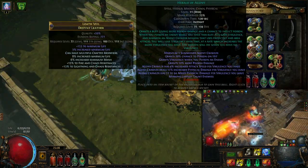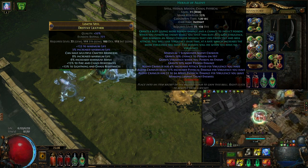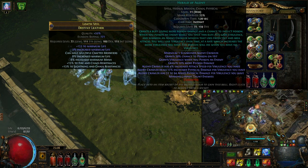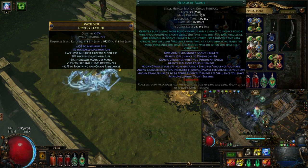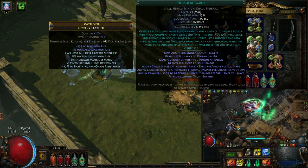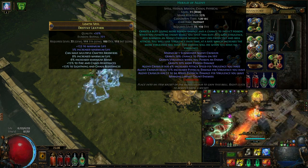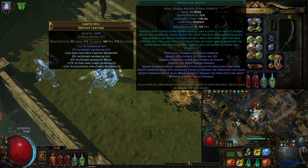We use the Herald of Agony to supplement single-target damage. The Dancing Duo has very good and fast clear speed, but for single target it's a bit slow and doesn't deal a lot of damage. According to Path of Building, fully buffed and with Elemental Equilibrium, the Dancing Duo does about 250–300k DPS, so if you're planning to fight Uber Elder with just the Dancing Duo, it will be a bit of a challenge. That's why we use Herald of Agony to supplement our single-target damage.